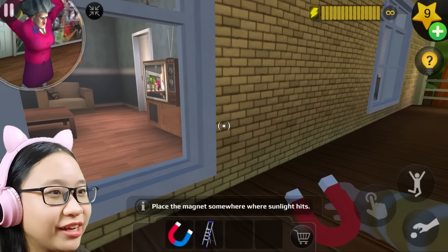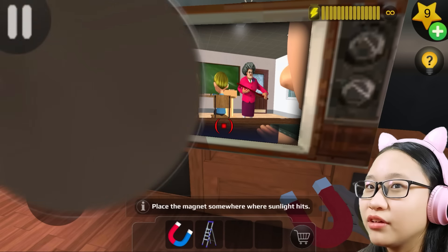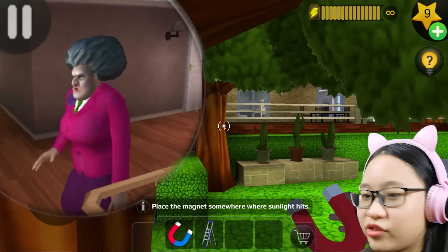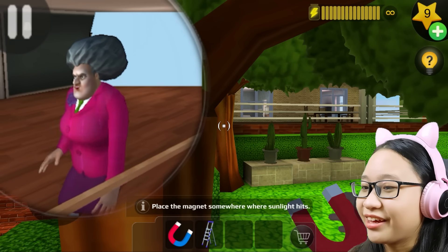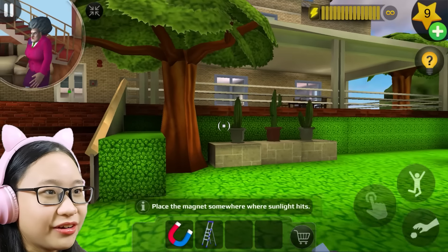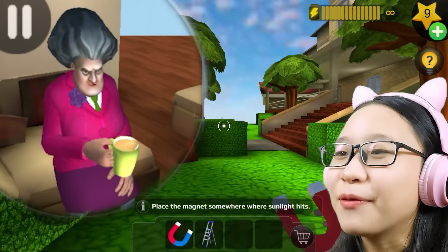Misty, stop dancing! Why did you leave your TV on? Oh wait, I touched the TV and Misty stopped dancing — is the TV another way to distract her? Let's see if she goes to the TV room. She's going downstairs, hurry up Misty, I don't have all day! We can peek into the TV room from here — she can't see me.